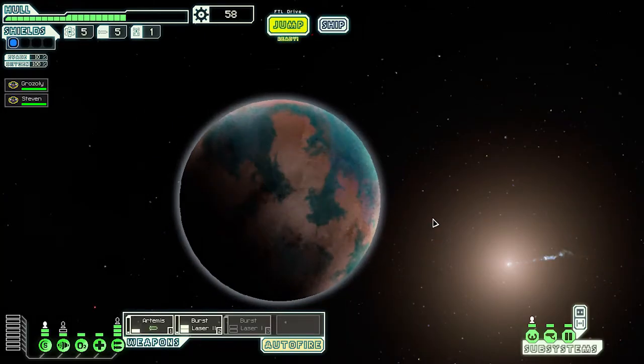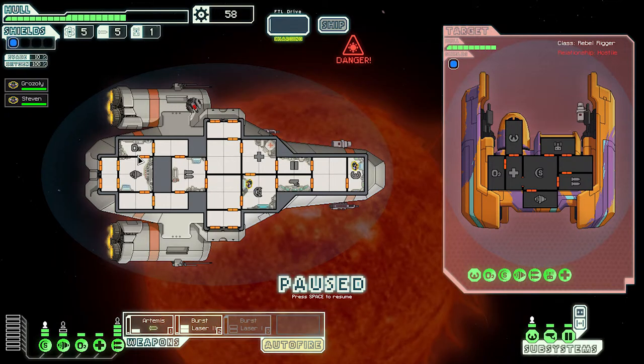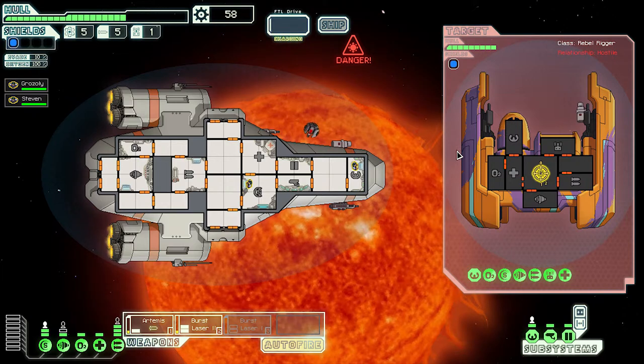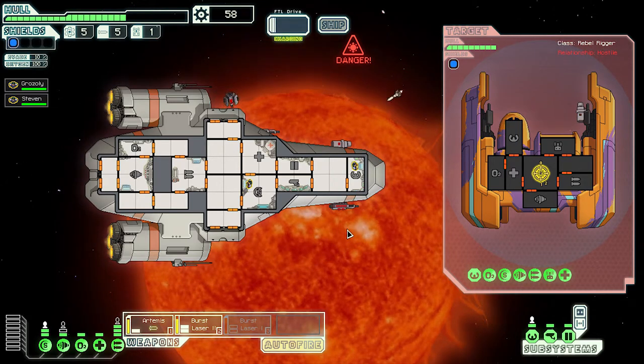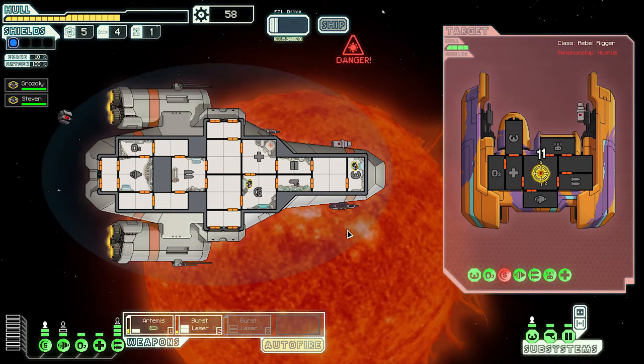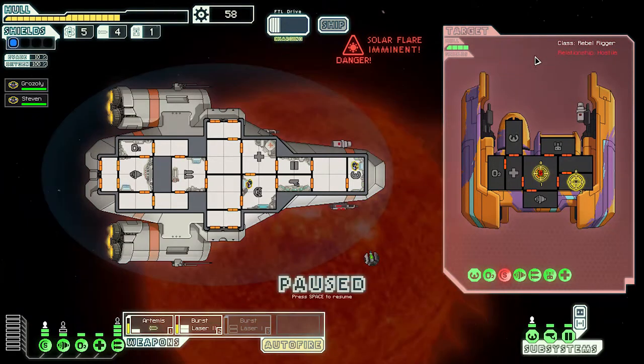What's this? It's Artemis - a class M star. The ship will gradually overheat until we get out or die. There's a pirate ship - we have no choice but to attack. This guy's got drones and weapons - he's armed to the teeth. We'll send a missile to his shield and burst laser to his shield. He missed us - I guess he can't detect us. We pummeled his shields completely down! Let's hit his weapons with the laser now.